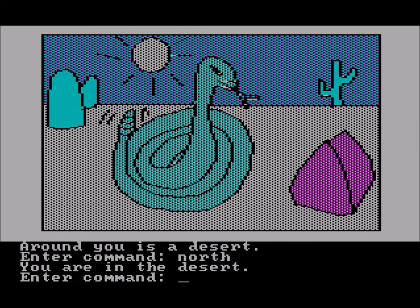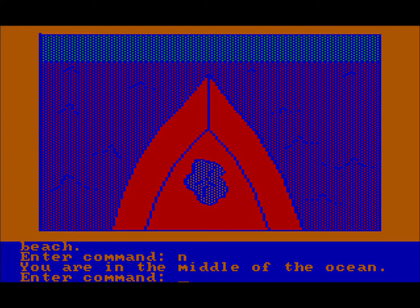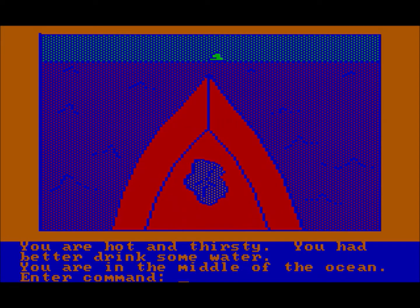The plot of the story is King George's daughter, the princess, has been kidnapped by an evil wizard, and you need to find her, save her, and bring her back. This is Sierra Online's first PC released game, so it predates their more popular King's Quest series.